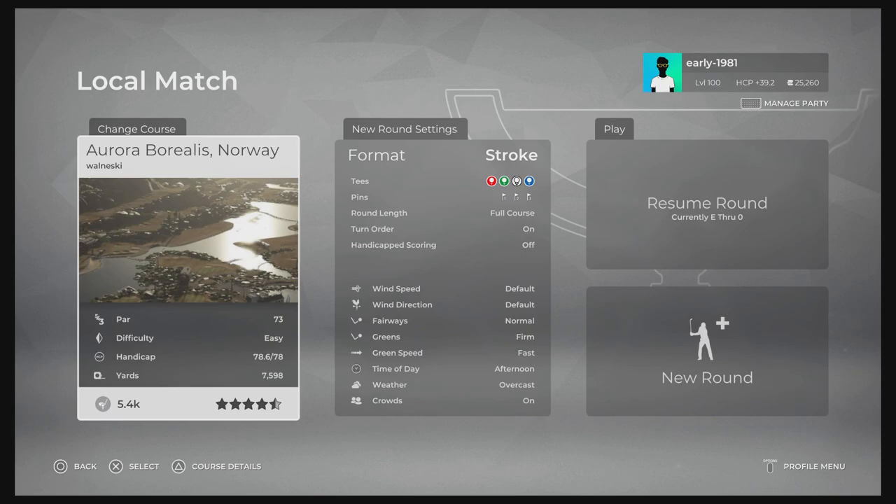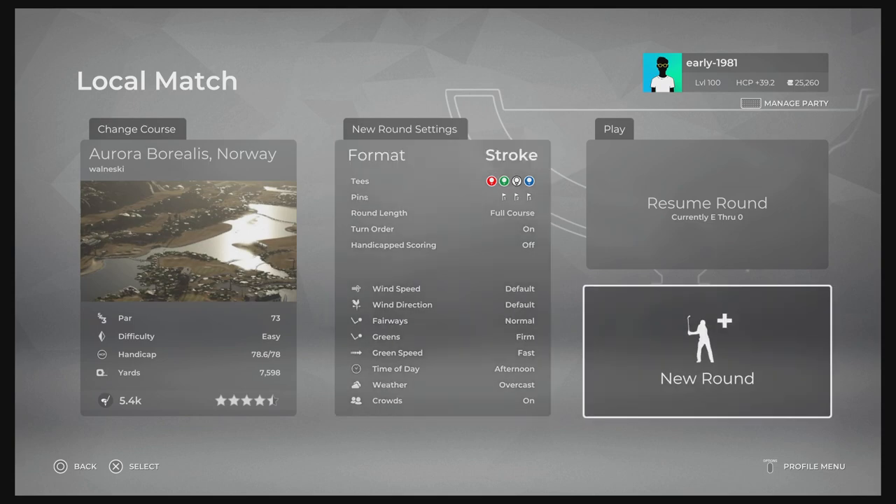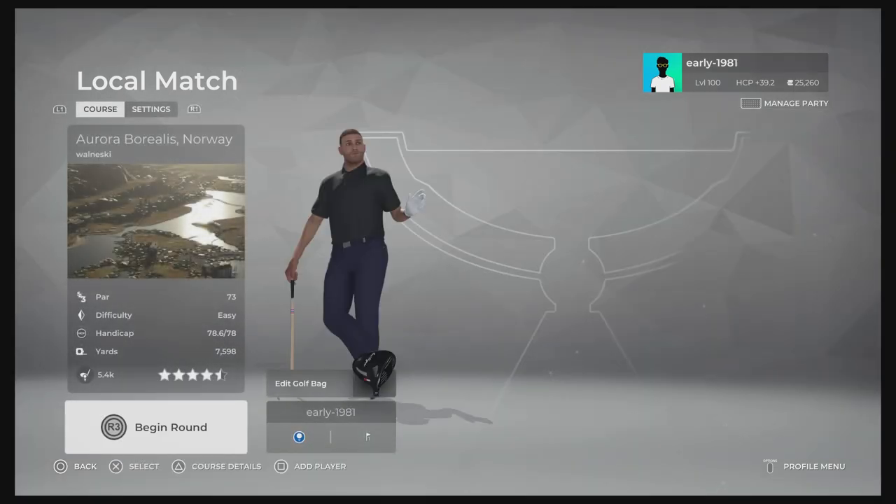Hey golf fans, this is early 1981 and welcome back to PGA 2K21 next-gen gameplay, live here on the channel. Today we are checking out Aurora Borealis Norway from the very talented Walneski. In my opinion, this is the best fantasy course, if not one of the best in the game. Let me know your thoughts after the round. Course settings as always are on default — fairways are normal, greens are firm and fast, time of day is afternoon and the weather is overcast.